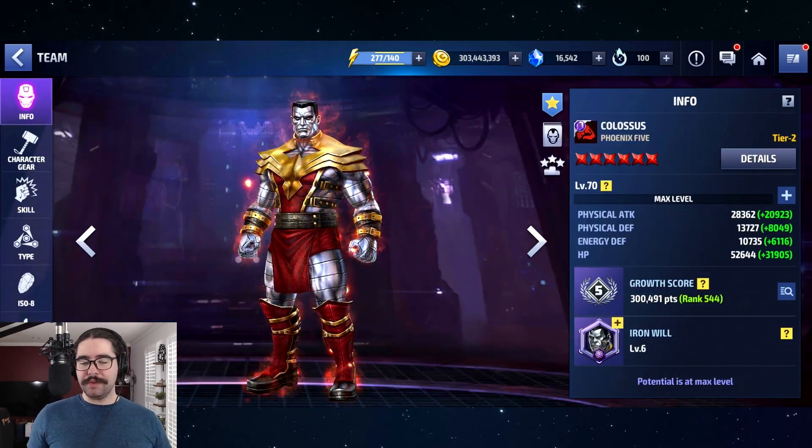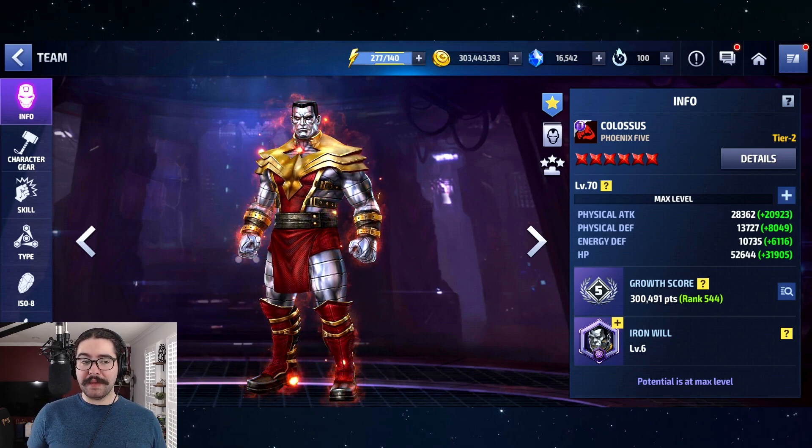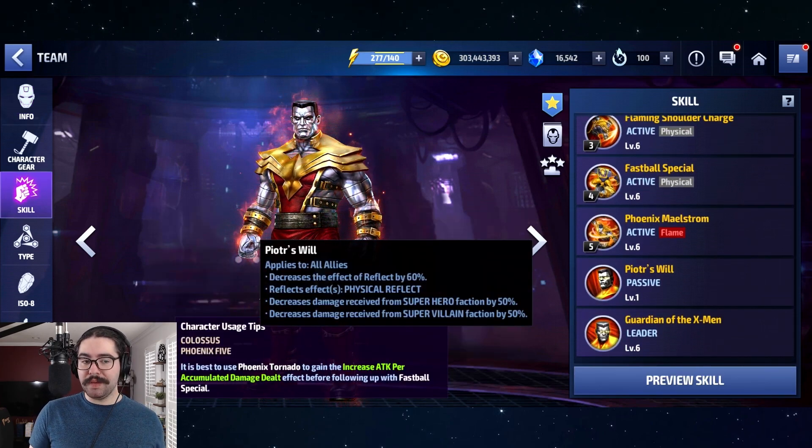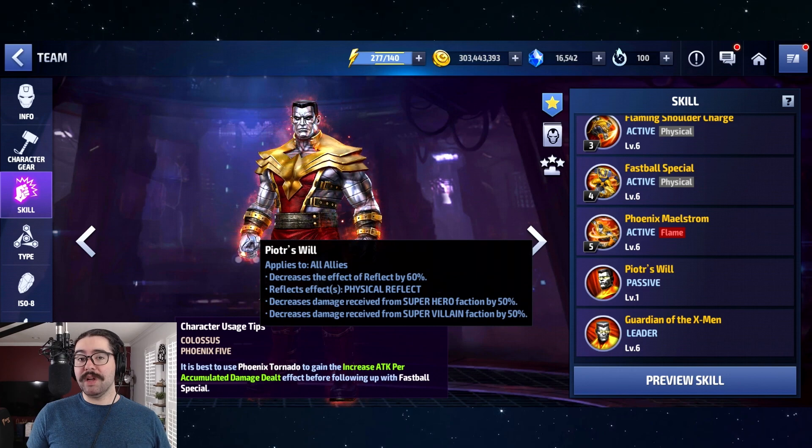Coming in at number 9, Colossus is amazing for PVP, and he does need to be Tier 2 in order for his passive to work in PVP — otherwise it just applies to him, not to all allies. You can technically farm him, so if you have patience you don't have to use a Mega Tier 2, but it's going to be months of farming where you can't use him in PVP. As Molecule Man gets more popular, he might drop out of the top 10, but he's very worthwhile for PVP because he enables so many characters by giving them tankiness. And that 50% damage reduction works for other game modes like World Boss as well.